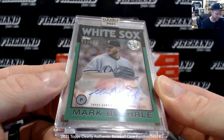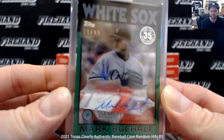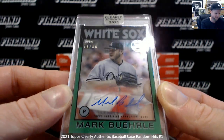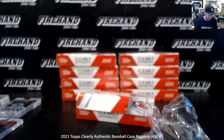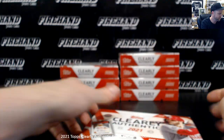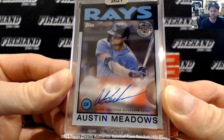Numbered to 99, Mark Burley — 71 of 99, Green. Green is 99, Red is 50, Blue is 25. And Austin Meadows in the '86 form.